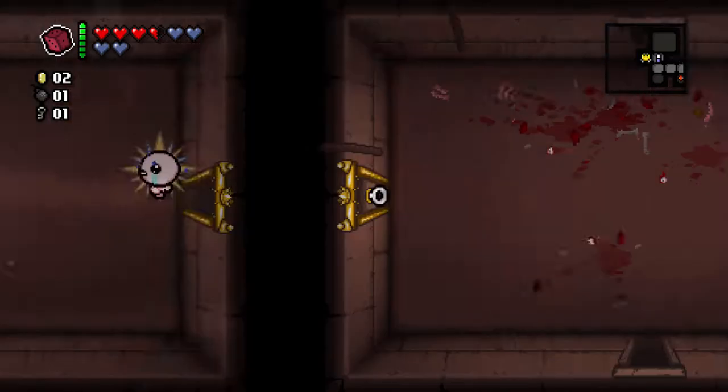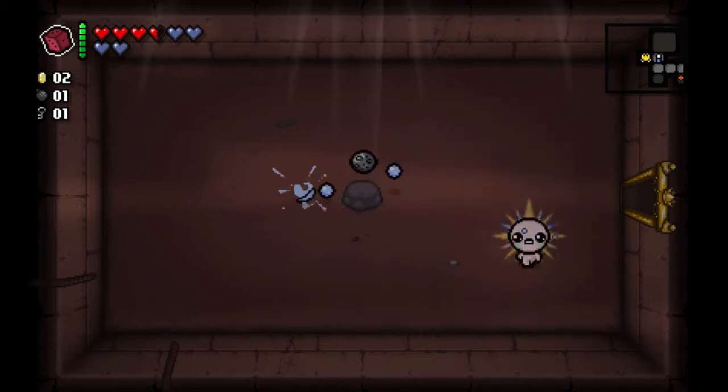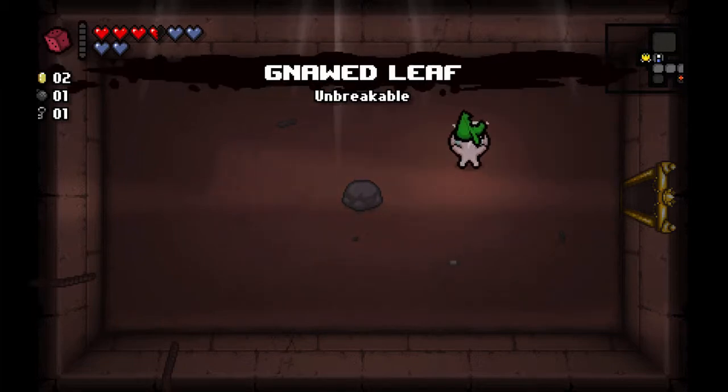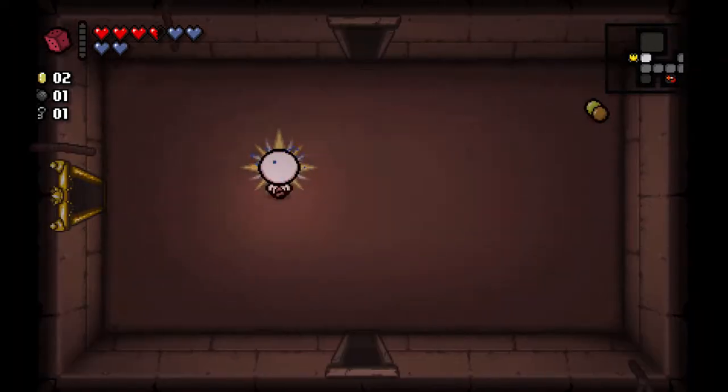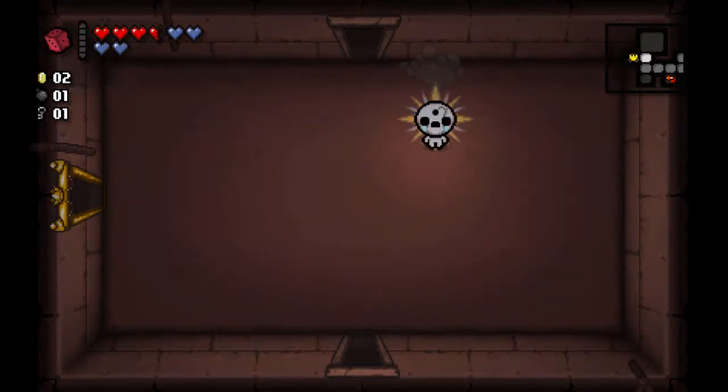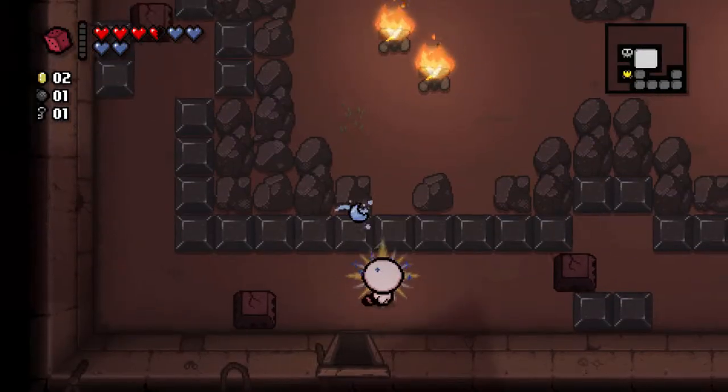Let's see what we have in here. It's a little planet - that's one that makes our shots sort of run in a circle. That's not very good at all. And it makes us invincible and gives us a raccoon tail. If we stand still long enough we can sort of become invincible. That's super useful in some situations, but this is a terrible terrible item for this room.